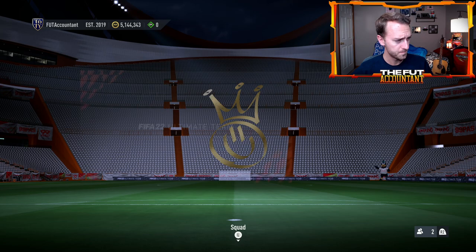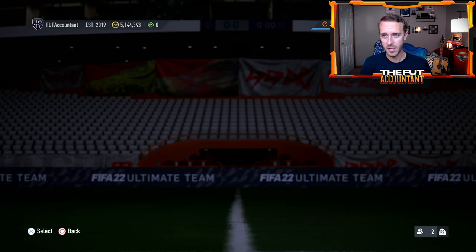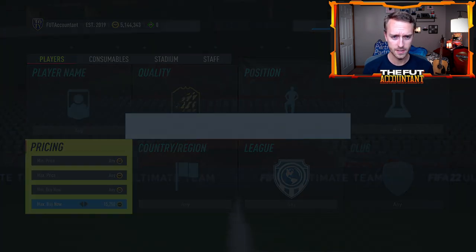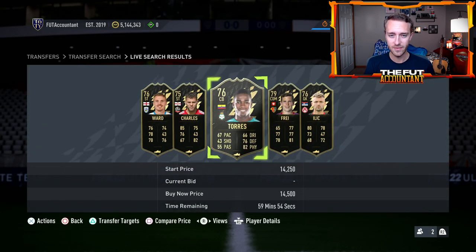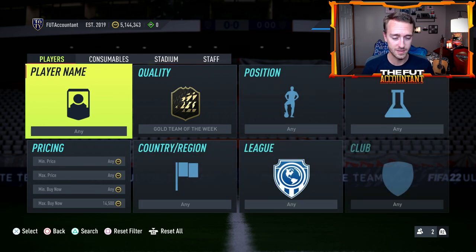If you search gold Team of the Week, the cheapest options are 14,000 to 15,000 coins. All of these cards have gone up, even the 76 and 78-rated ones, because there's been a lot of inform requirements lately. If they do back-to-back days requiring informs, those are going to go up even more in price. Just keep that in mind.